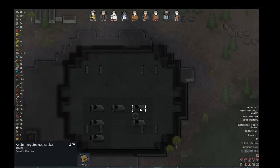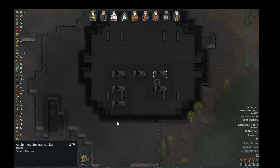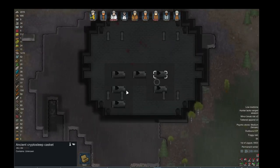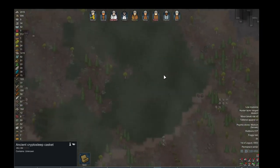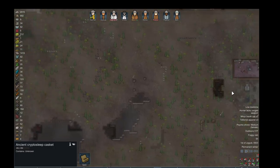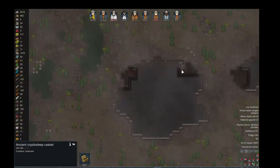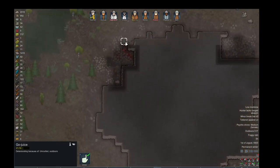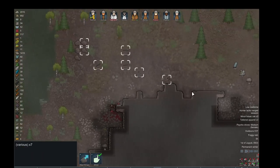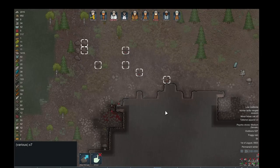I wonder what taking these apart will yield. I think people are just injured when you open these, or do they fight you? I think it depends. Oh, gojuice. Barcoded. Don't take this. Get that gojuice though — we don't need these weapons either.